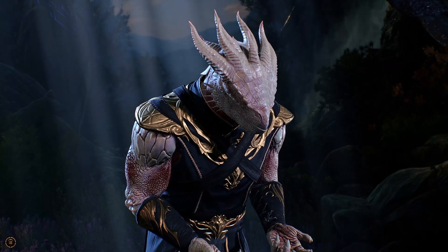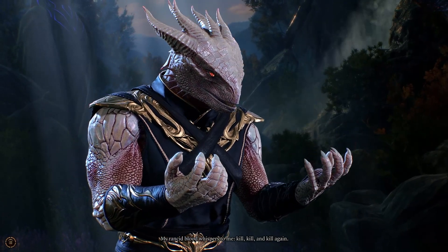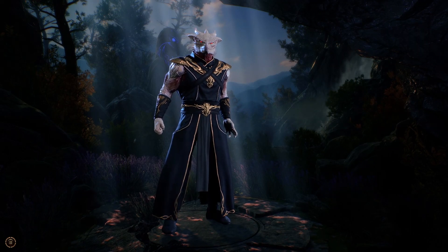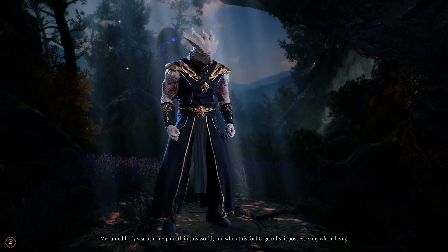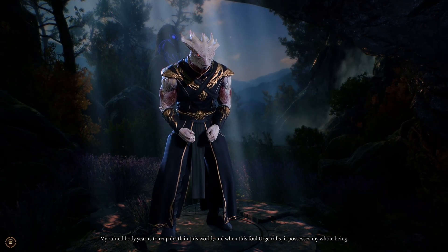All of the origin characters have their own physical appearance and class, except the Dark Urge. The Dark Urge is a unique origin character, and the only origin that lets you customize your character completely. You can choose your own race, class, and skills. What makes this origin unique is your dialogue options.